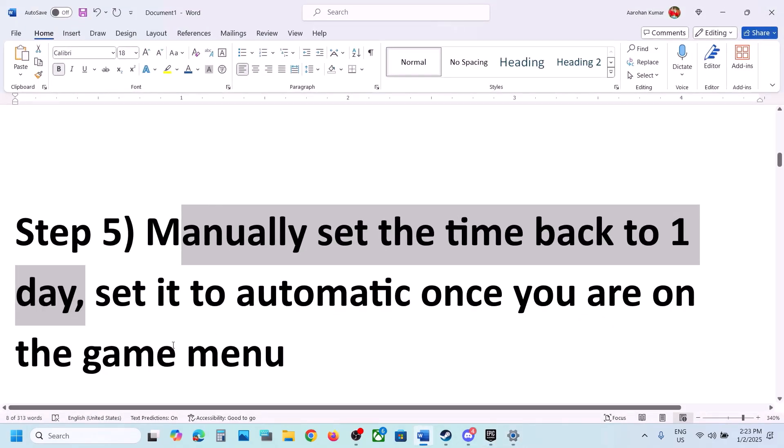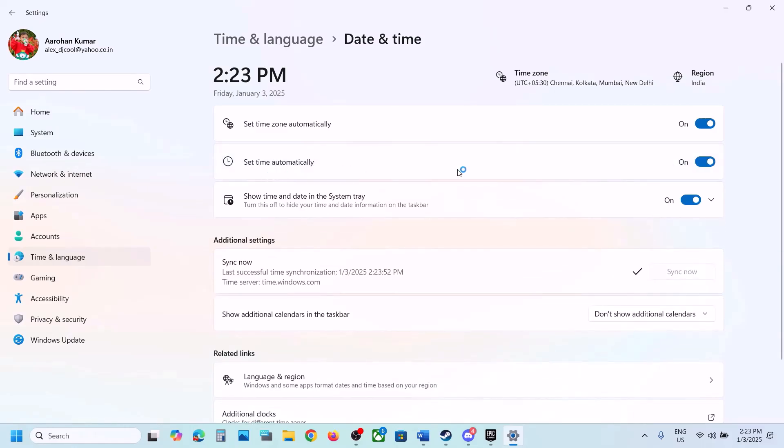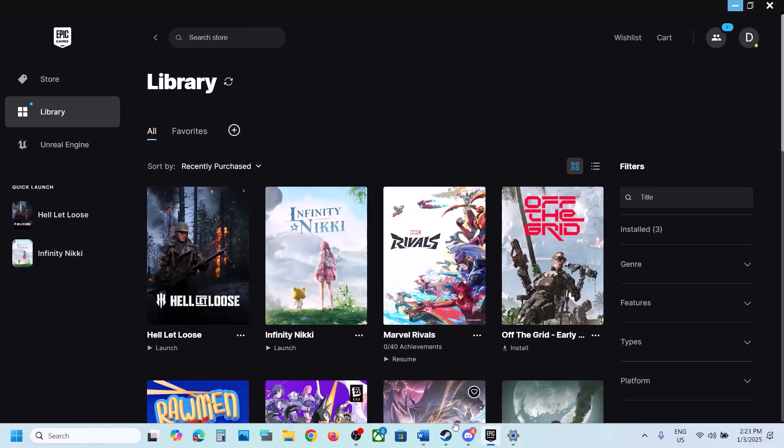Once the game is up and running on the menu screen, you can turn Set Time Automatically back on and then check.